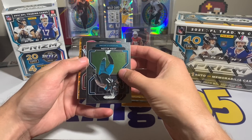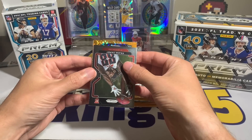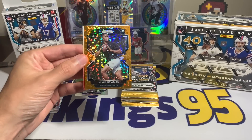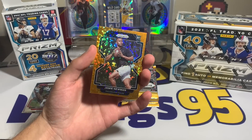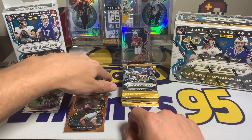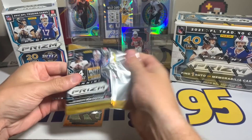Pack number two: Claes Campbell, Josh Allen — not the one we're looking for — Frank Darby, and we have a Philadelphia Eagle with the disco rookie. Come on, give me DeVonta Smith — hopefully. Jamie Newman! That is not at all who I was expecting. We do have the rookie quarterback, just not the one we were looking for. Jamie Newman with the rookie disco as our first one. I was thinking DeVonta Smith or Kenneth Gainwell maybe, but Jamie Newman shows up.